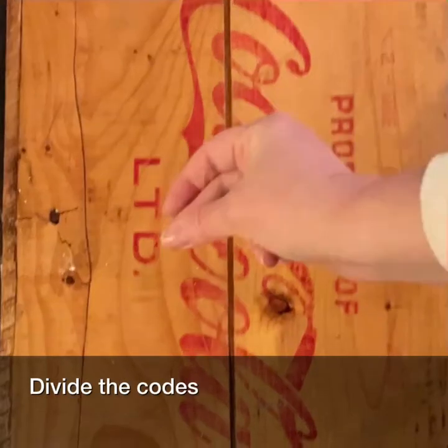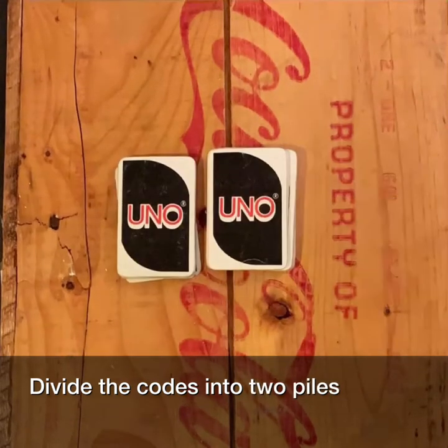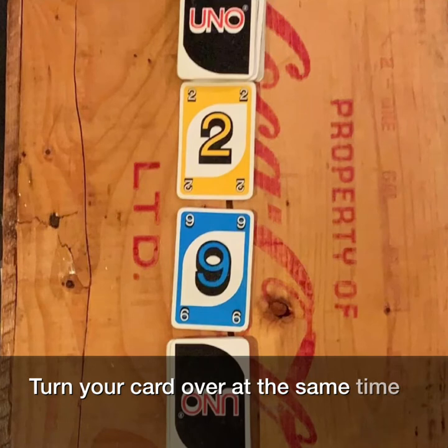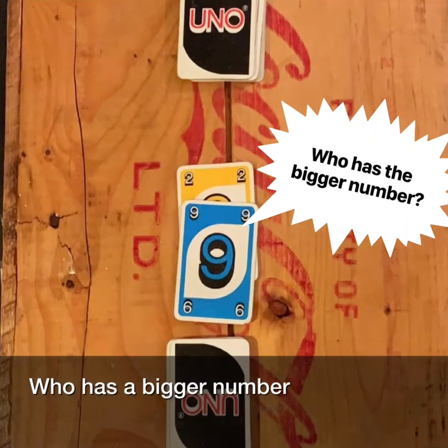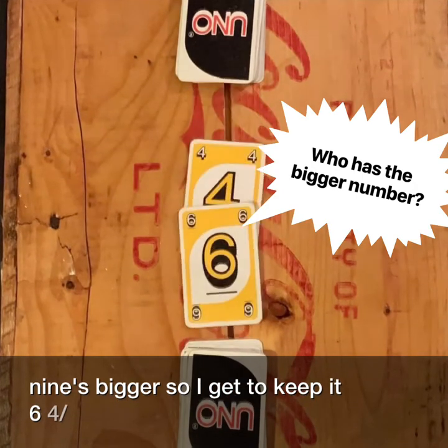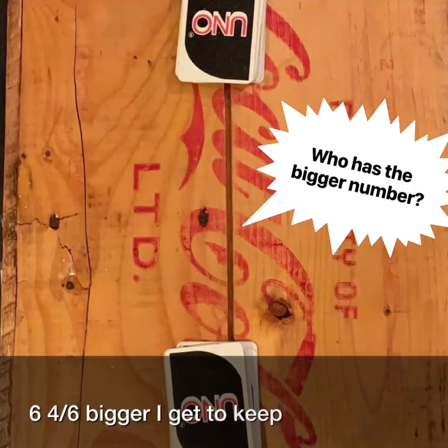Divide the cards into two piles, one for each player. Turn your card over at the same time. Who has the bigger number? Nine's bigger so I get to keep it. Six and four — six is bigger, I get to keep it.